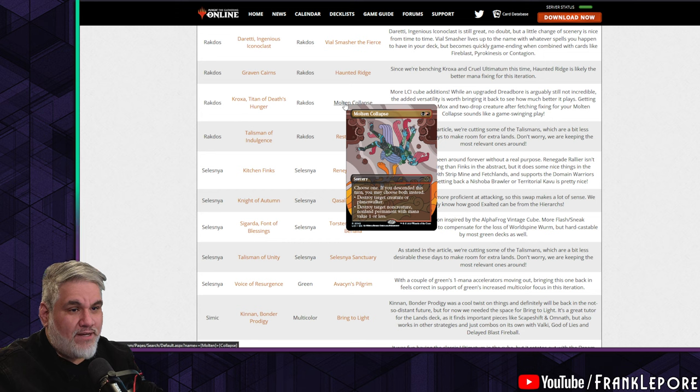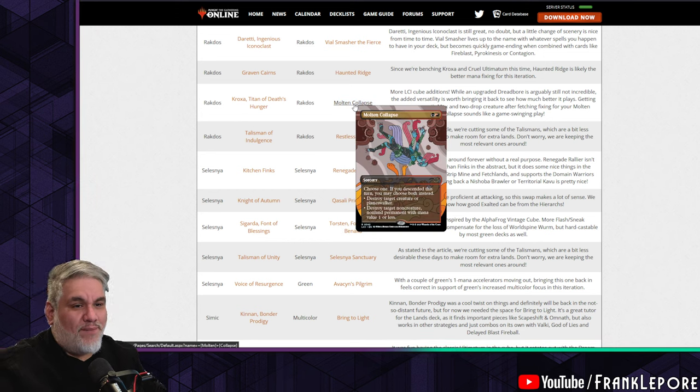Crosis is out for Molten Collapse. This card is good — it would be a strict upgrade to Dread Bore. Poor Dread Bore.